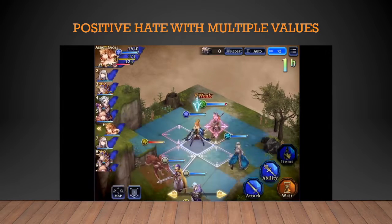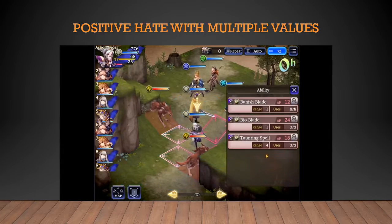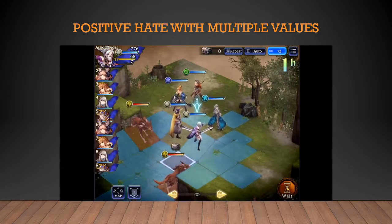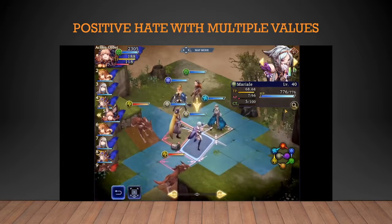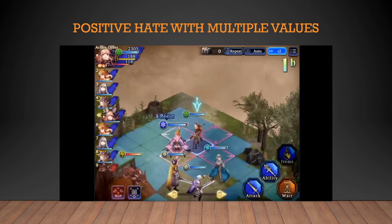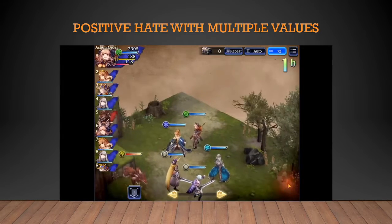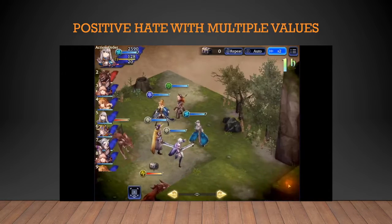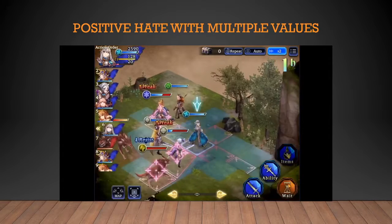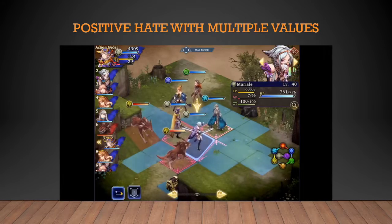So here we're just going to be waiting turns, trying to get back to Mariel. We'll use Taunting Spell, which gives 12 more hate at max level, so now she should have higher hate. We check her hate — boom, it is now at 13. And Warrior of Light is at 6 because we just hit him with the Taunting Spell. From here, the AI should attack Mariel instead of Warrior of Light because she has higher hate. And boom — the wolf went for her instead of Warrior of Light.